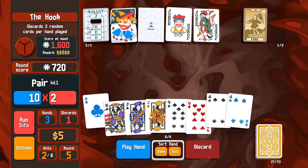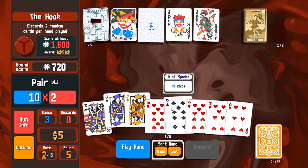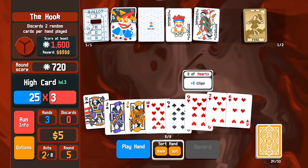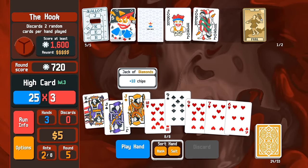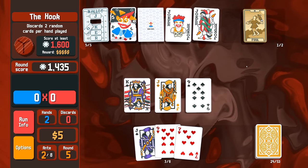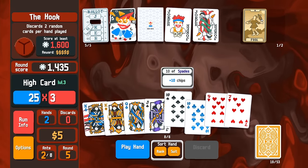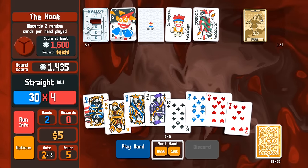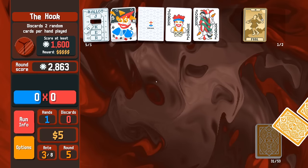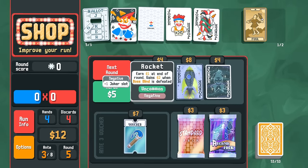Keep the king in case we play high card — we definitely will. A pair isn't worth anything; the base value here is 75. Then we just do high card. A negative Rocket — that gives us an extra joker slot, so we'll definitely take that. Get rid of Drunkard and Runner — thank you for your service. Paintbrush also gives plus one hand size, which is very good.